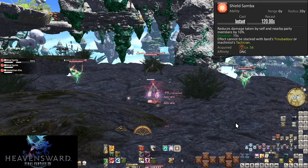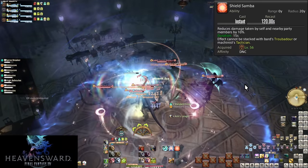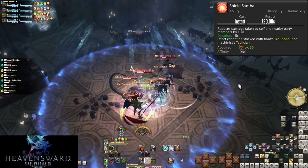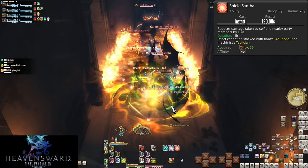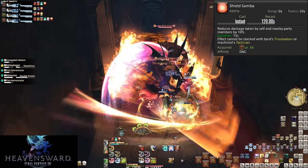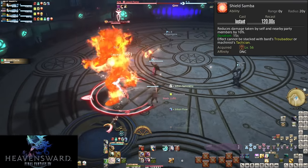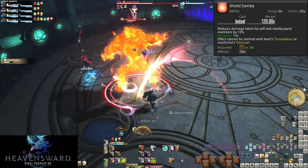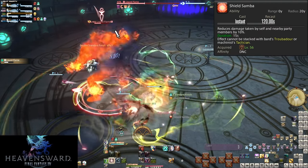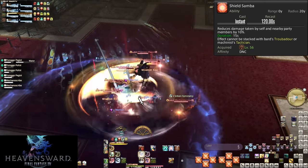At level 56, Shield Samba is not affected by Dance Partner. On a 2-minute cooldown, it reduces damage taken by all allies within 20 yalms by 10% for 15 seconds, and cannot stack with a Bard or Machinist's version. In trash pulls, this is underutilized — using it just for the tank means 10% less damage and an easier time for the healer. For bosses, it's meant to defend against raid-wide damage. Don't hold onto your support for no reason; these are very useful for survival and don't need to be the difference between life and death to be helpful.